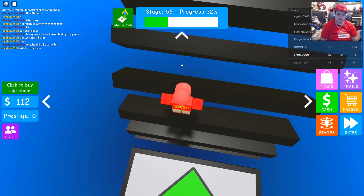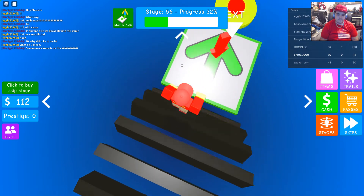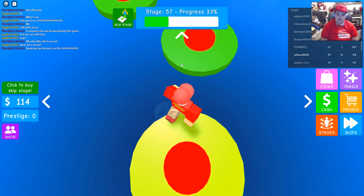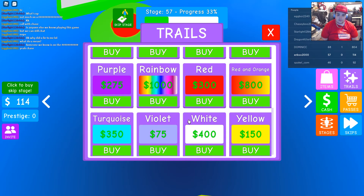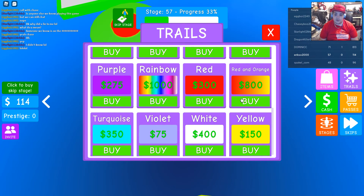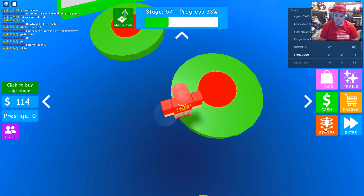Stages, cash, passes, items, trails. What kind of trails are we looking at here? Dark red. How much cash do I have? 114? I guess when we get to 300, we'll get the red one since it's the Eric color. We also have the dark red, which I'm close to — 114 cash. 1,000 for rainbow, and there's red and orange — we might have to get that, those are the two Eric colors. But I think it's like 800 cash, so you'd have to replay this game.